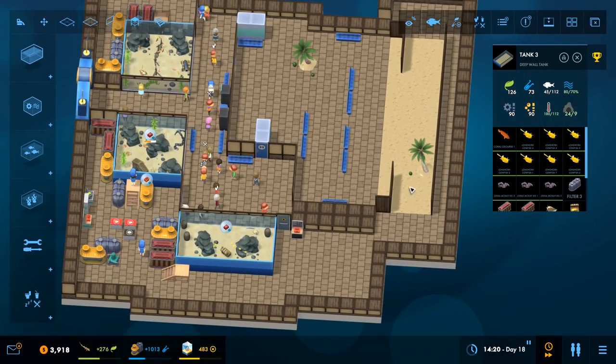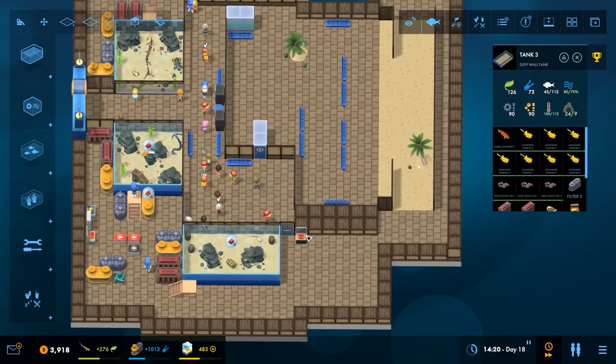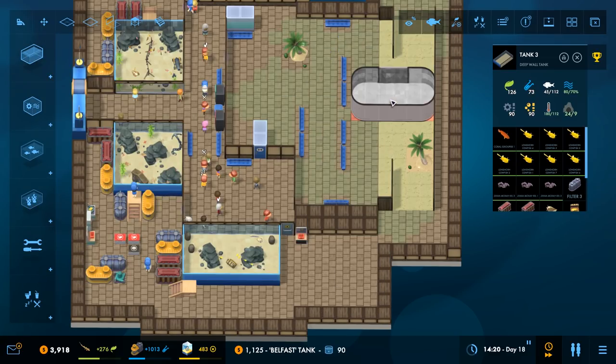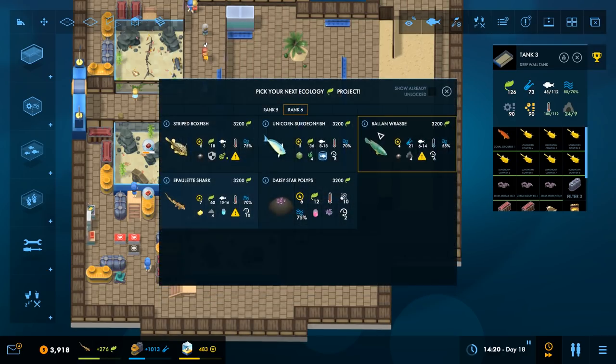If I want to continue stuff down this way, I can totally just continue this wall and wall off another chunk. Let's do another walled tank. I also kind of want to do that new tank — what's it called? Big fancy. Belfast tank. I'll show you guys shape-wise. I don't have space for it but look — that's going to cost me three grand. But I want to make sure we put something real nice in there. I'd love to get a shark in there.